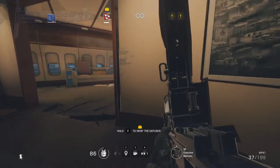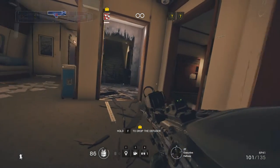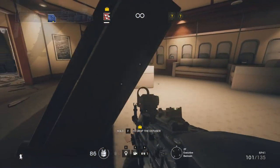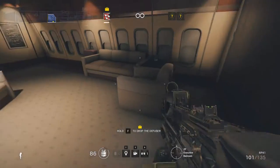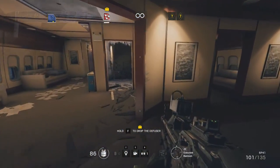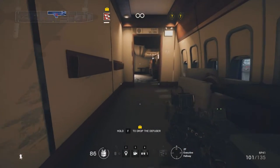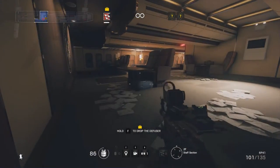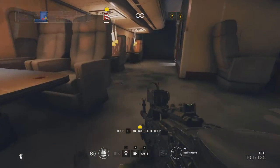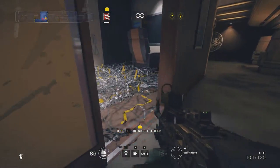We now enter the Executive Bedroom. The upturned bed in the centre of the room can provide significant cover, but you will have to be wary of enemies blowing their way in through the western wall. In most game modes, the Executive Bedroom will also contain an ammo crate against the southern wall. Back in the Executive Hallway, be aware of the ceiling breach that comes down right in front of the Executive Bedroom - you can be fired upon from both ends of the corridor as well as the bedroom. The staff section here is relatively open and it has a breachable panel both in the ceiling and in the floor. If you ever need to get from the third floor quickly down into the first floor, this might be a good choice. If you do go through the floor panel, you'll end up in storage.